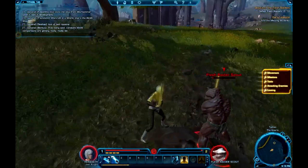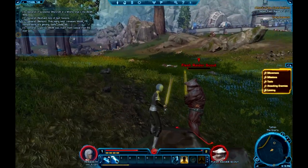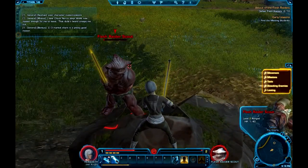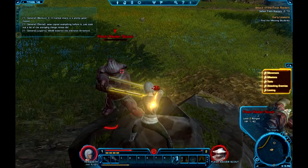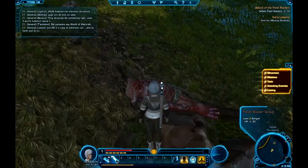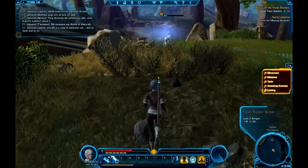The auto-attack has a blocking function. I think there's a tactic based around that, but pretty much you have to select the character or the NPC again to hit them. Then they die. Every now and again one has loot, but not in this case it would seem.